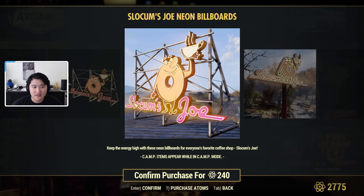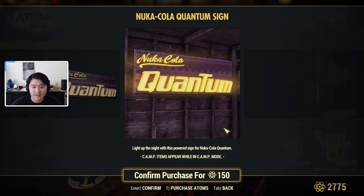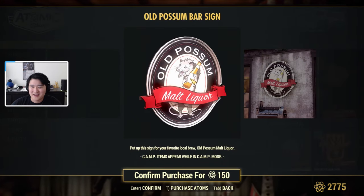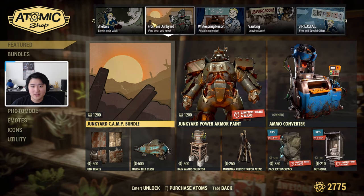We have two billboard signs, then a Nuka-Cola Quantum sign, an Old Possum sign which is a possum holding a cold one, and another beer bar sign.